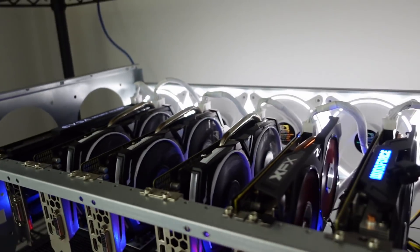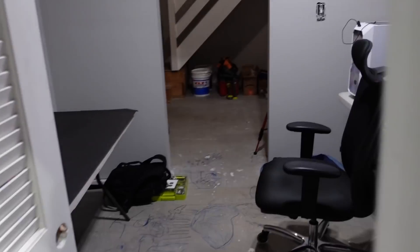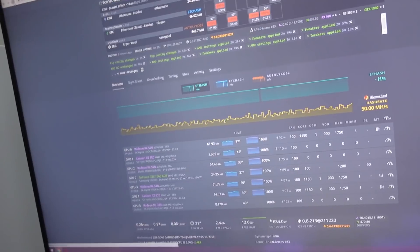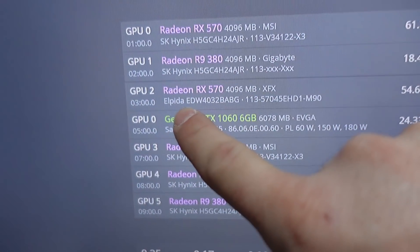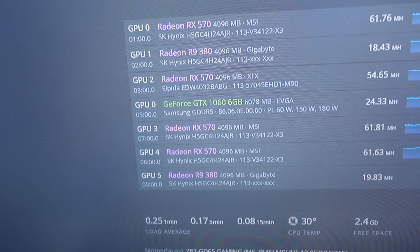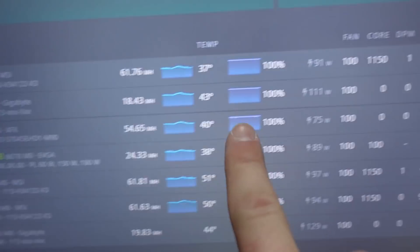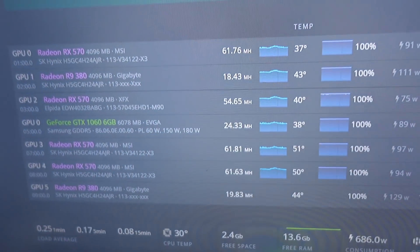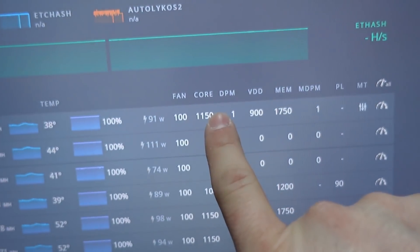Now let's jump over to HiveOS. After refreshing the page with the miner running, here is our XFX card — and it's actually Elpida memory, which is nice because my other ones are all Hynix, and I hate Hynix. But sometimes you deal with what you've got — it's that silicon lottery. On stock with no overclock settings and fans at 100%, it's sitting at 54.65 megahash, versus what we're seeing with BIOS-modded 570s with overclock settings.